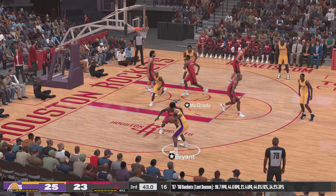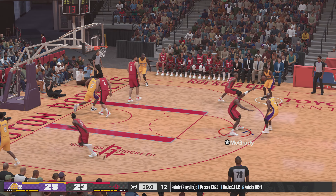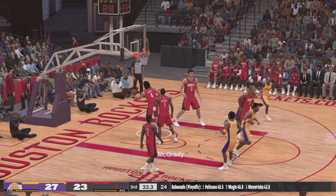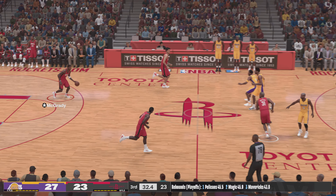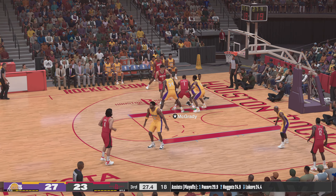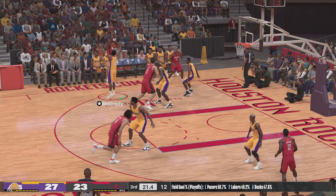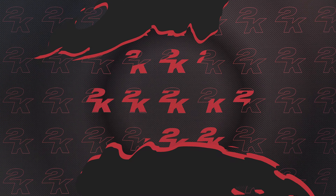Outside, Kobe. McGrady against Van Exel. Pass to Kobe — and there's another one for the Lakers. Nice set there, making it easy for Bryant. He had that lined up all the way. It's nine seconds separating the shot clock and game. Jones over to help. Fires it up. A shot by McGrady — no good. Los Angeles leading by four.